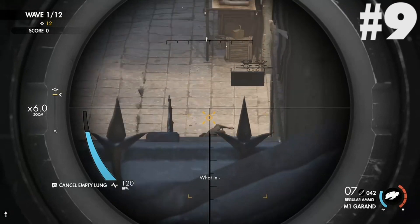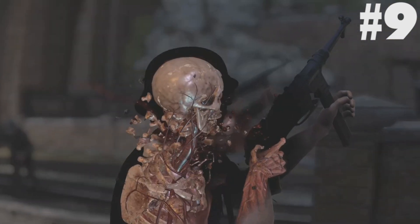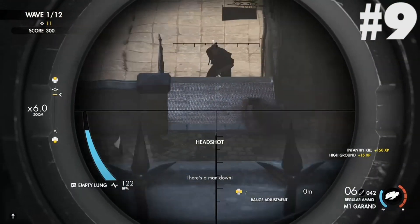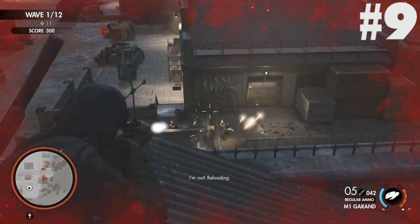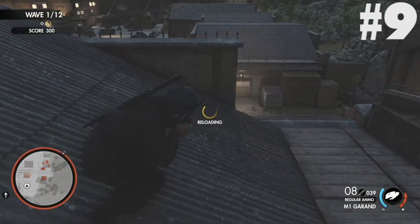In 9th place we have the Allied Forces Rifle Pack. This DLC includes the M1 Carbine, a high capacity semi-auto rifle with low recoil; the M1 Garand, the standard issue medium range semi-auto; and the Ross Mark III, a powerful long range bolt action rifle.